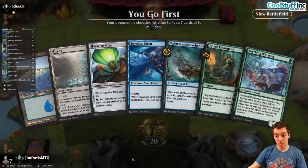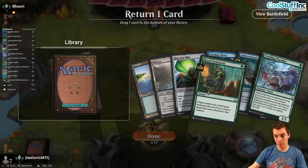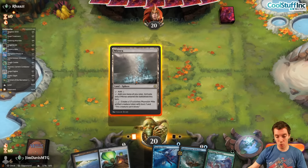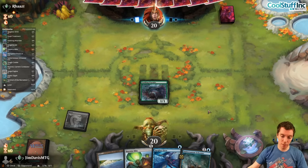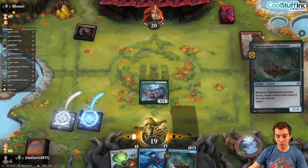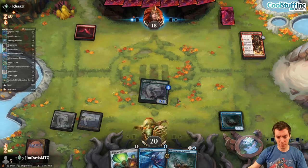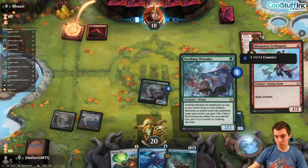The hand has at least a Spyglass Siren plus Schooner, so we're going to keep. Dump a Treatment because the Wormlet will gain some life. Turn one Wormlet, turn two Schooner, and let it ride. Not a bad draw actually — no green but we go for the Mite. We draw another Schooner. Schooner attacks for two, gain a life — big fan of this Wormlet card. Gains life, grows — really really fun synergy card.